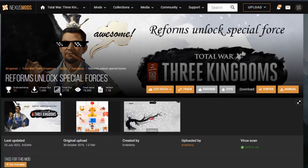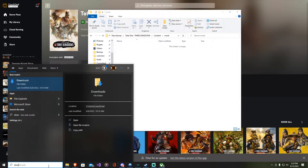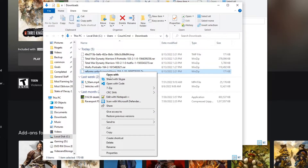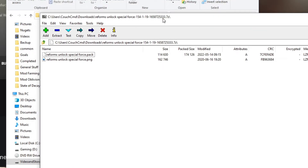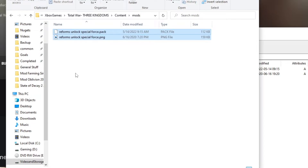So anyway, Reformed Special Forces by Indofanti. I've already got it downloaded, so I'm going to go into 7-Zip Open Archive. You'll notice here we've got a pack file and a PNG. We're just going to drag them both over here and drop them inside of the mods folder.